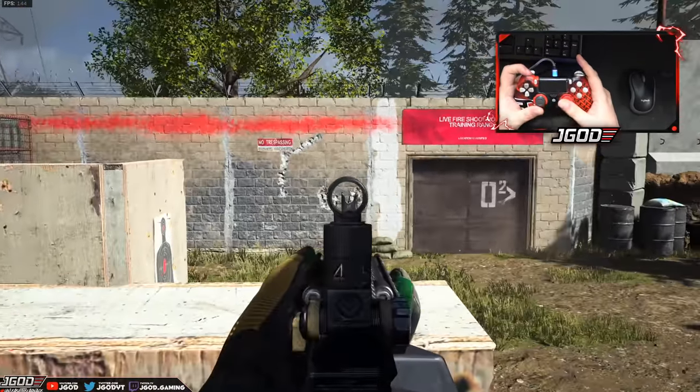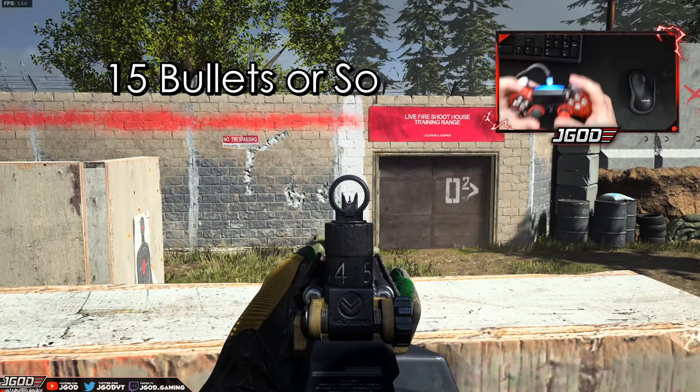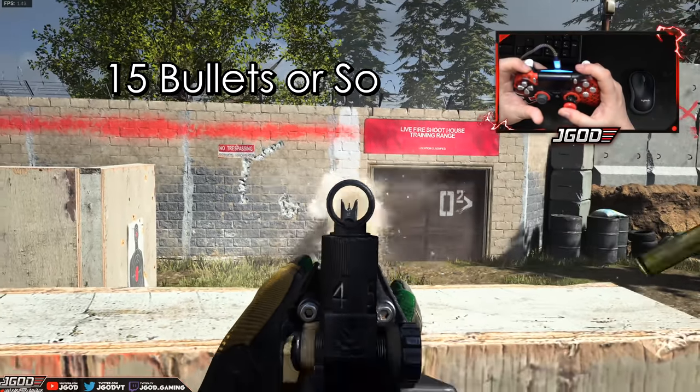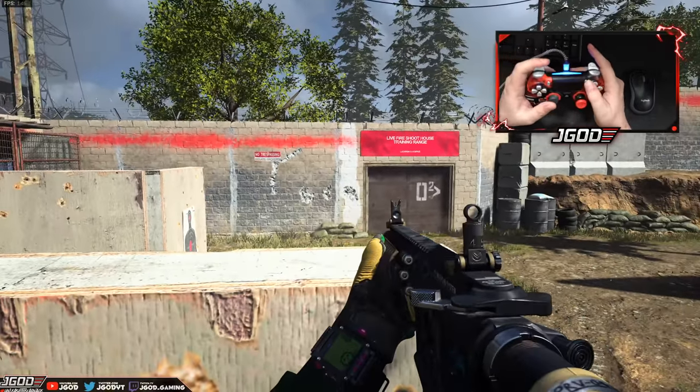That's the first one — you can see how tight the spread is, and there's no aim assist there. The other thing you can do is hold for about 15 bullets, release the trigger, then hold down again. Pretty much that ends up being a fairly tight recoil pattern.